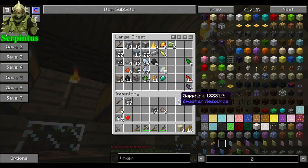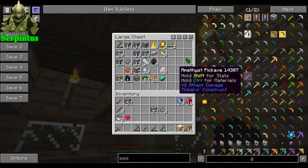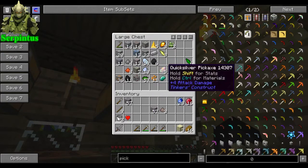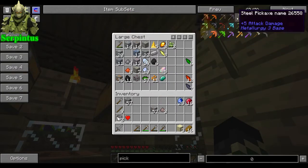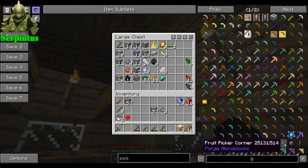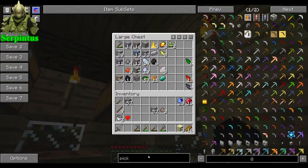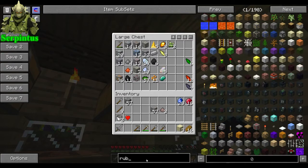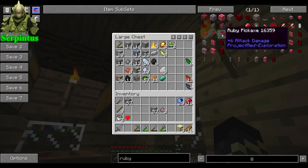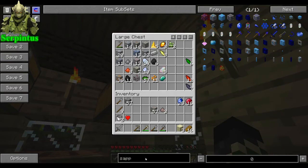We're going to pulverise. I'm still thinking about making a ruby pickaxe. So let's have a look at what's better — type in 'pick', it'll give us pickaxes. These are all Tinker's Construct. Ruby ones should be around here somewhere. There we go — it's a plus six. Sapphire is a plus five. So the ruby is stronger than the sapphire.